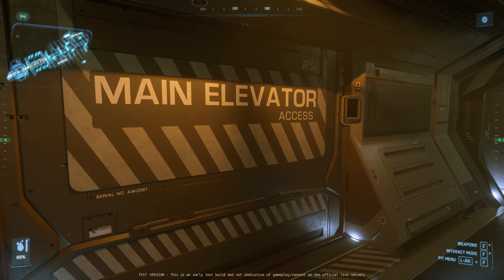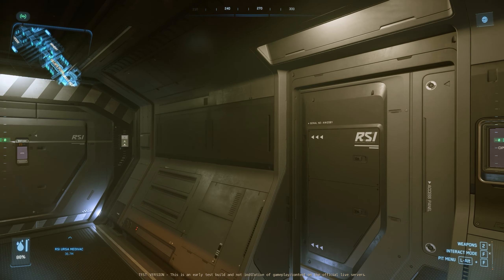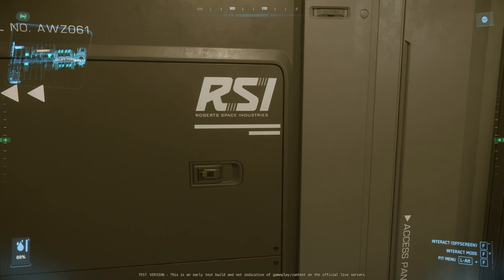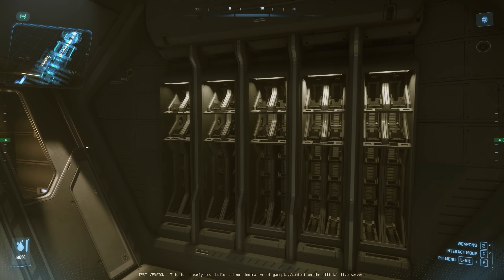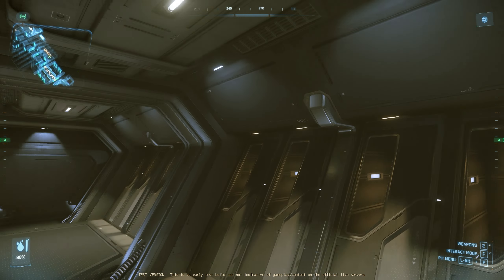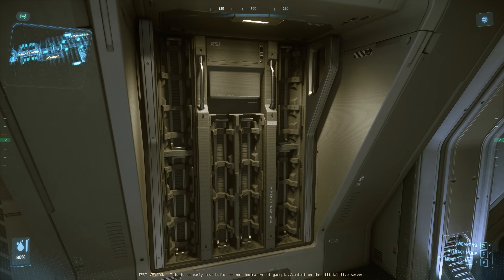Moving further back, we have our main elevator access — there are several other elevators in the ship as well. Directly opposite from the elevator is a small armory with enough space for 10 small arms, as well as some larger firearms or launchers.